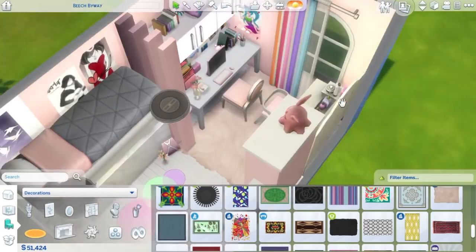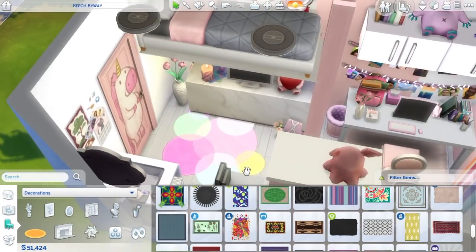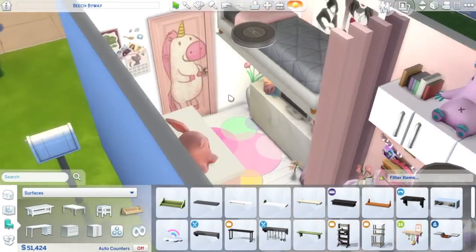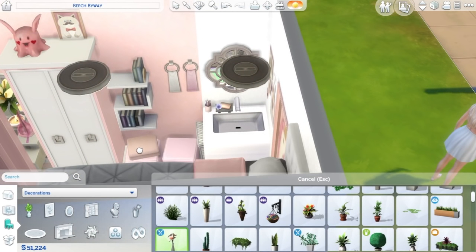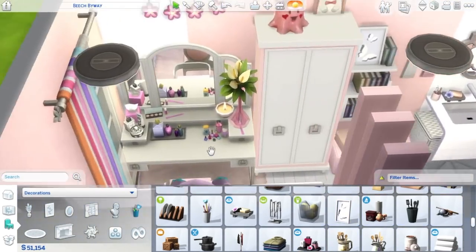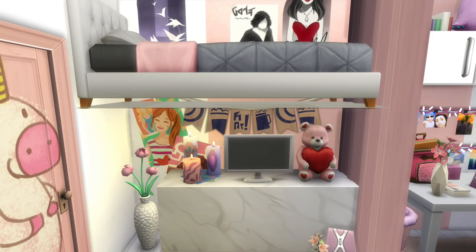Here we're moving some rugs around and putting that little pink fur rug in. I also used a little shelf from the Kids Room Stuff Pack and placed it on top of the wardrobe — it looks like there's a little picture of a cat with a mustache and a bow, which is adorable. And there's a little plushy on top of the wardrobe as well, which is so cute. Anyway, here are the screenshots — I hope you guys enjoyed it!